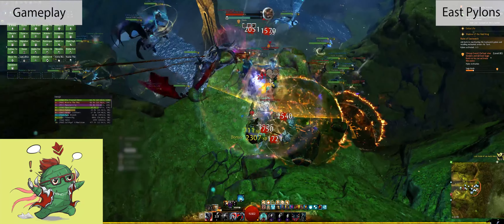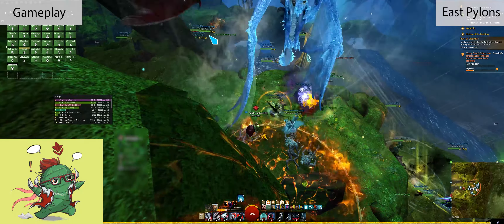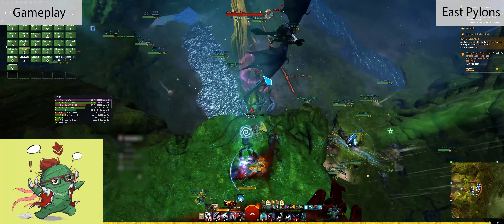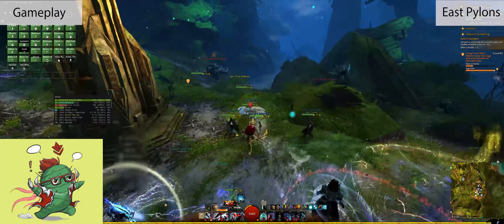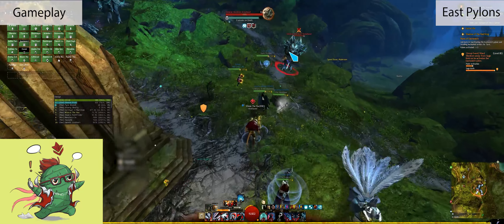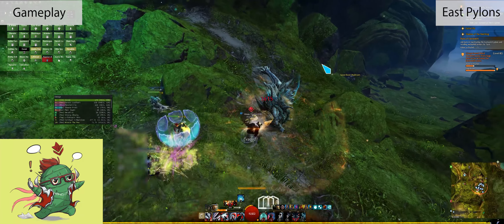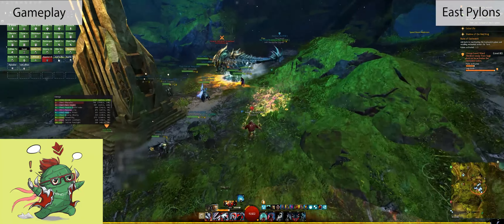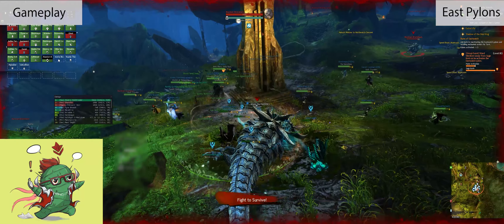The first East Watch Pylon event: you have to kill the Vine Tenders on the cliffs. There are three locations and if you don't kill them, they will regenerate the Breacher's health immediately. The second East Watch Pylon event: CC the mobs in order to kill them. Watch out because they explode on death — it's not obvious, and you'll just see half your squad die and wonder why.